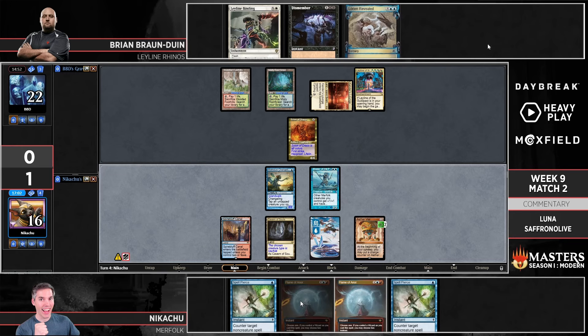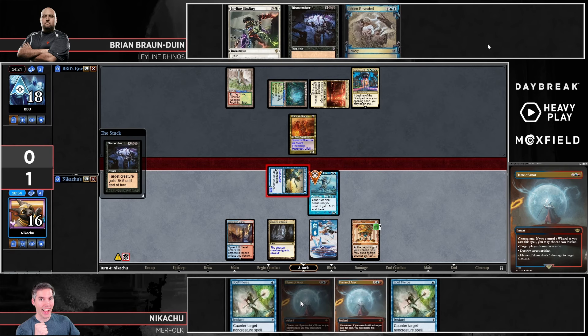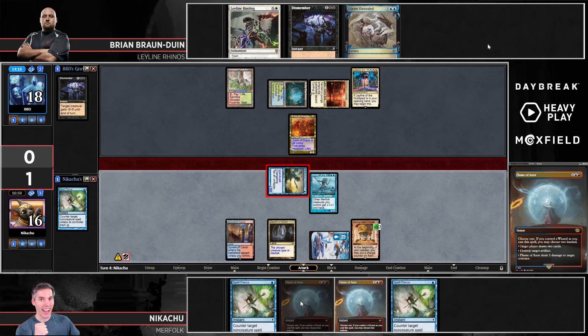It really is funny how it's either so good or so bad depending on the matchup — and this seems to be one of the good matchups. Nikachu is thinking about Flame of Anor — there is a Wizards on the battlefield so you get two modes — if only the Scion didn't have hexproof it would be a very nice answer. But with the Leyline out, what do you do? Draw two? I don't even know what you do with the second mode. Draw two to find another lord and try to race I guess. Just going to wait until end of turn — oh wow, this is kind of a blowout. You have to Spell Pierce — you've got to protect the lord so the Moth Dust doesn't get eaten by the Scion and gain a bunch more life.